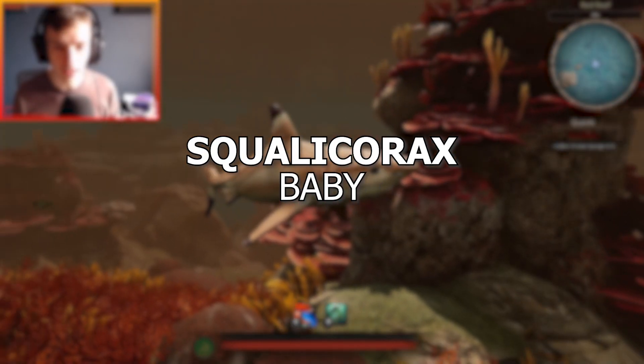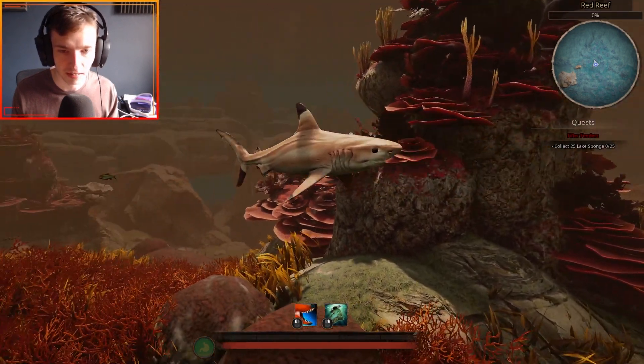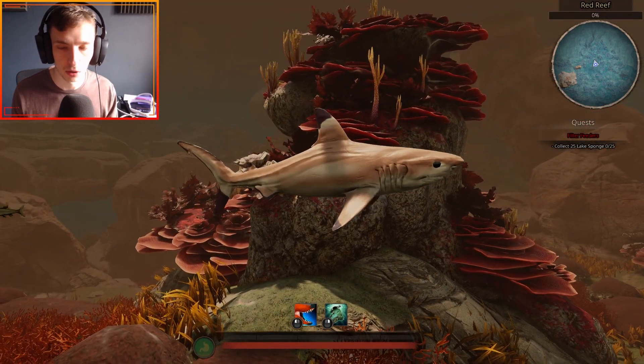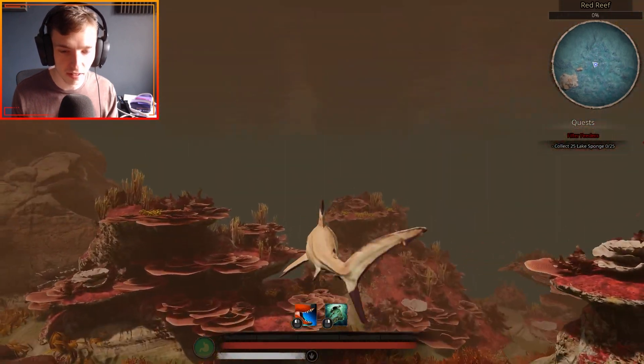Here we have the baby Squalicorax, and this thing is absolutely adorable. It literally looks like a tiny blacktip reef shark. It looks really nice — I'm a big fan of it, really beautiful looking model. And yeah, this thing is quick as well.